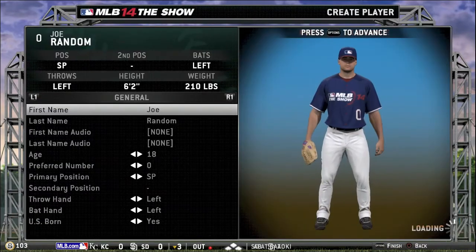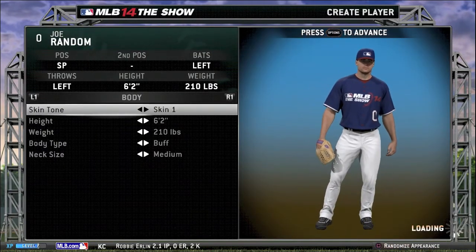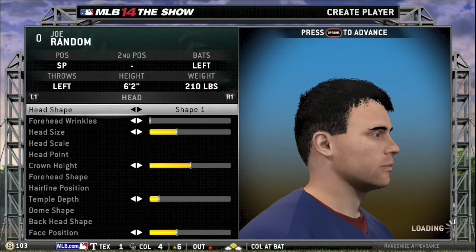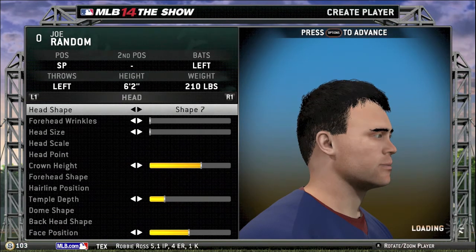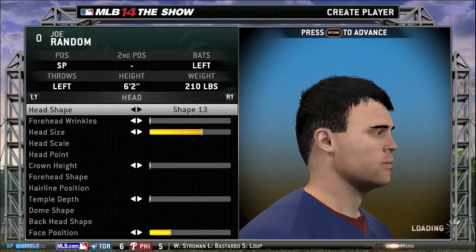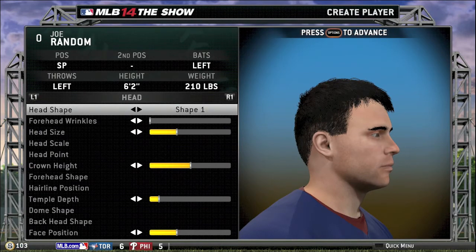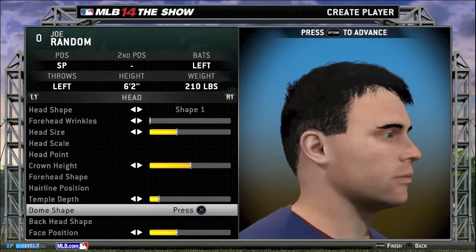We're going to go ahead and create a player here just for fun, keeping the name and all that default, just looking at the skin tones and stuff like that. First we're going to be looking at the regular hair and everything. Here are the head shapes — looking through all of them. Most of the head stuff is the same; you have some funny looking ones, some normal looking ones, some in-between. Of course, you can adjust the head size and forehead and all that good stuff according to your liking.